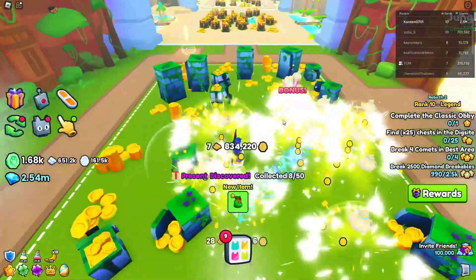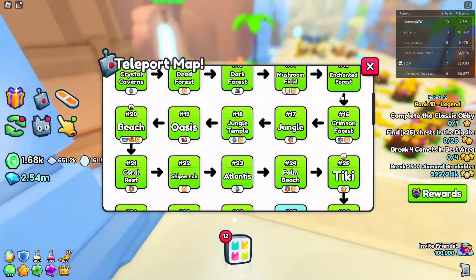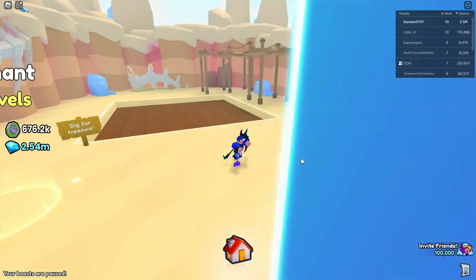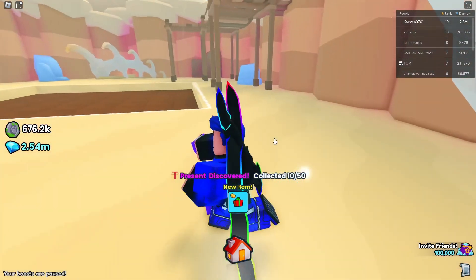In the next area there isn't one. Then the next one is in area 27, right behind this little tower — that is number 9. Then in the excavate area there is one right behind this fossil, and we got a medium present.